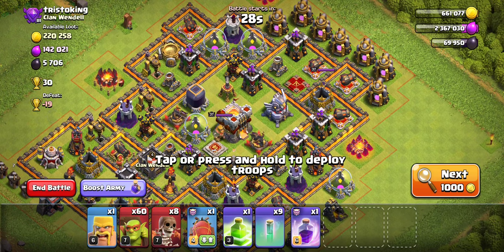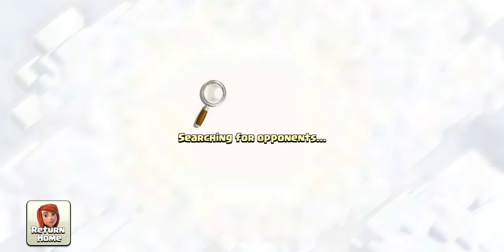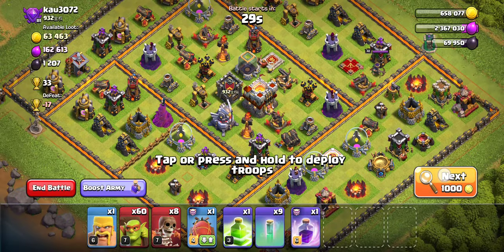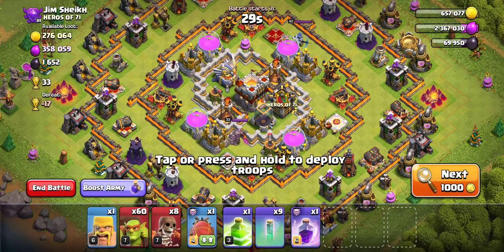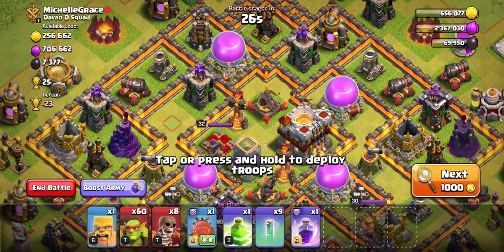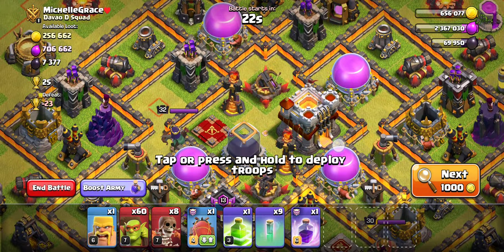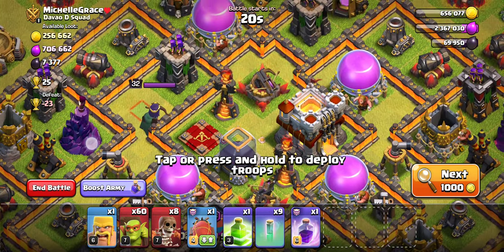We have to get wins in order to finish up this challenge. So we're just going to keep going until we find something that's relatively easy. This is Town Hall 11 where we have Town Hall 10 army camps, so we have a significant amount of sneaky goblins — less than we'd like. So we have to be a little bit more picky when it comes to bases we pick. And this looks like a good base.